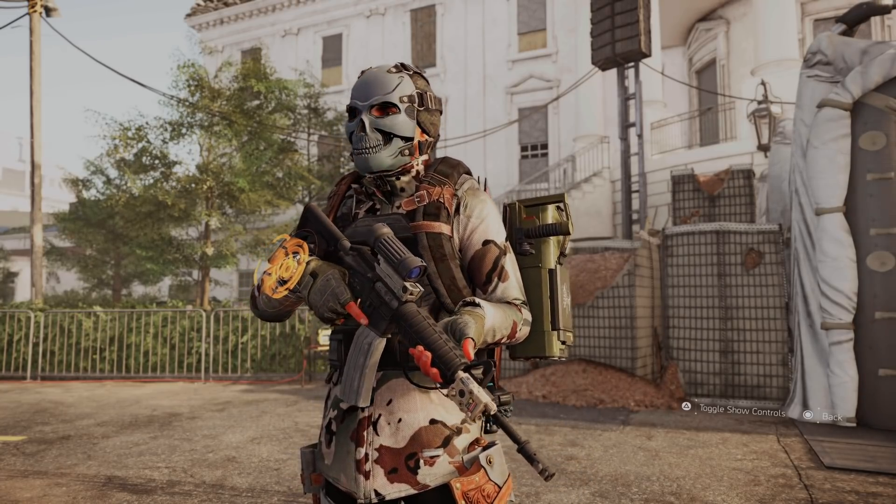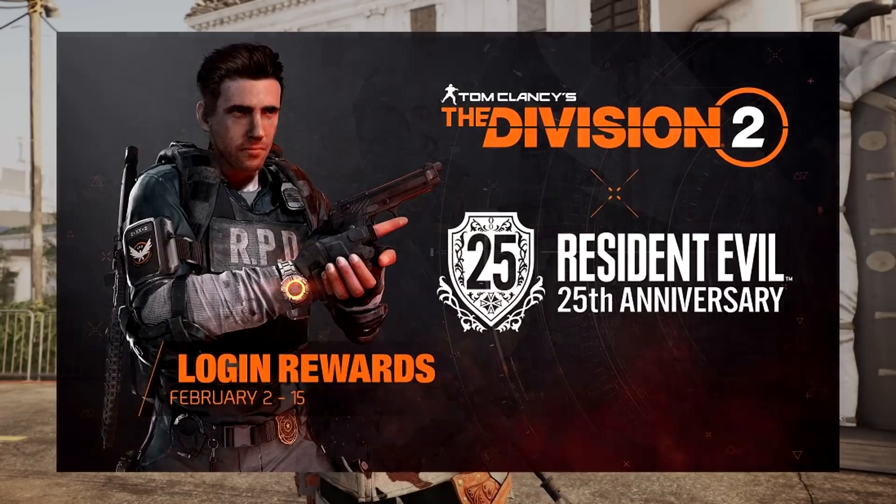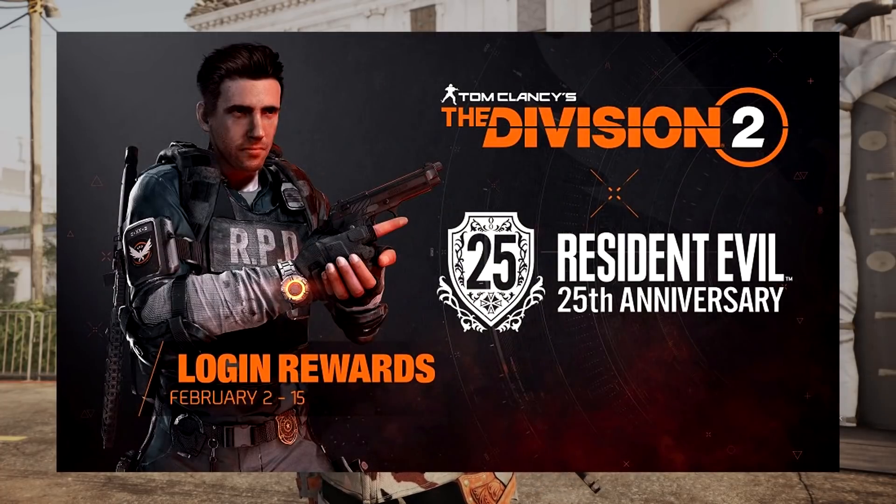First let's dive into the Resident Evil event, because that event starts tomorrow February 2nd and runs to the 15th. There are a bunch of items you can get and they actually showed us off a few of those. There are five different operator outfits you can get.